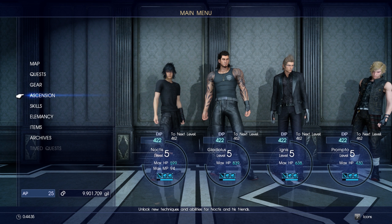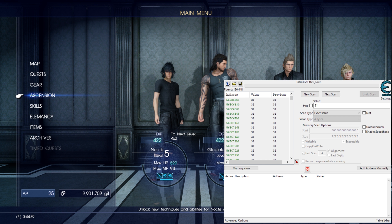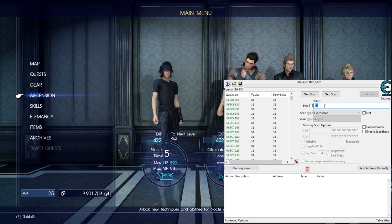Go back into Cheat Engine, type in 25 — or whatever value you now have — and hit next scan. And repeat.